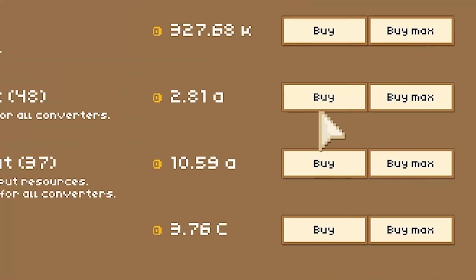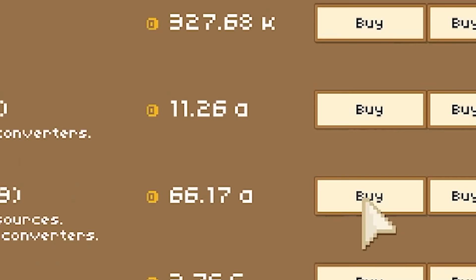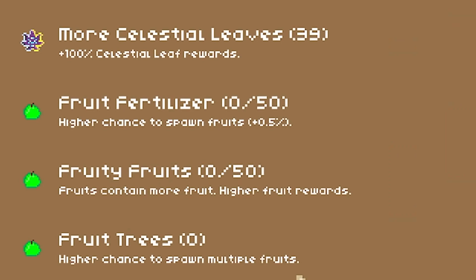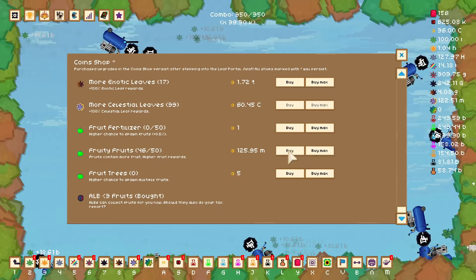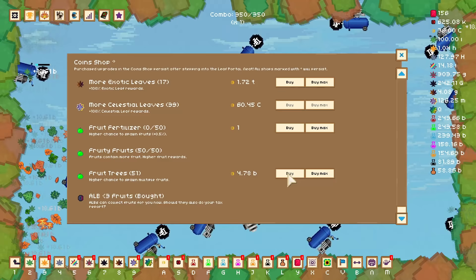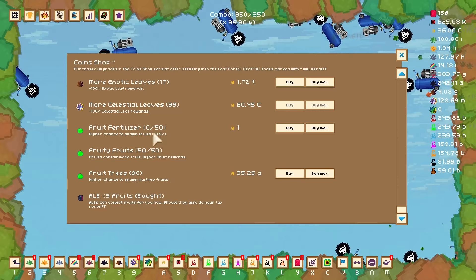We're into the A's and I need to pay attention because it can very quickly go from A to C. And since we're collecting celestial leaves and we can get celestial fruit, let's increase their fruit count — probably all the way to level 50 because we just have that many coins. But then we're also going to increase the chance for multiple fruits, pushing this up into the probably trillions, maybe quadrillions. And probably also this higher chance to spawn fruit by 0.5% per level, so we're probably going to go to level 50 on this.